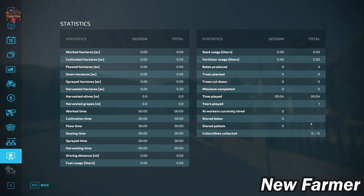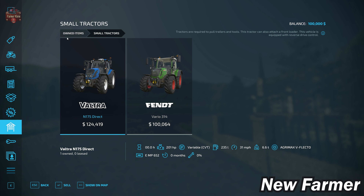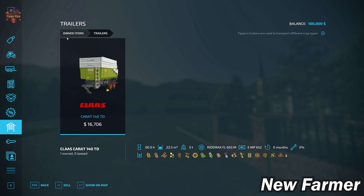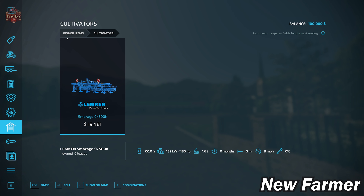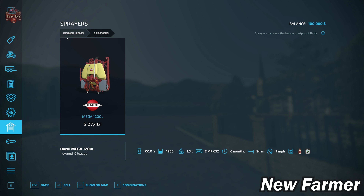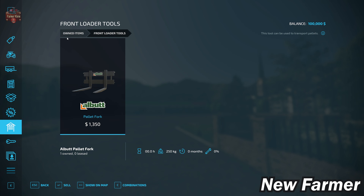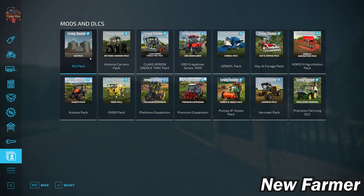The starting fleet includes the Valtra N175 and Fendt Vario 314 small tractors, the DEUTZ-FAHR TopLiner 4090H harvester paired with the 4090H grain header and header trailer, the Krampe Karat 140 TD trailer, the Agro-Masz POW5 XL plow, the Semgard 9500K cultivator, the Nordsten HK25 NS 3030 seeder and power harrow combination, the Hardy Mega 1200L sprayer, the Amazone ZA-TS 3200 fertilizer spreader, and Howard XB 150 front loader arms with pallet fork.